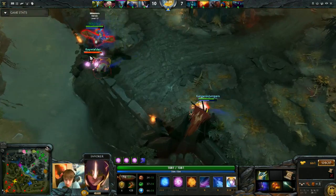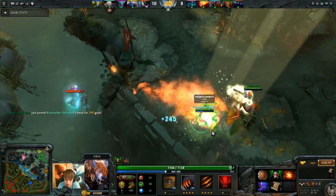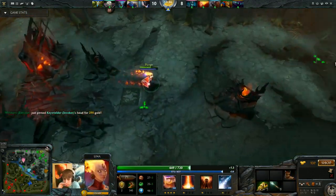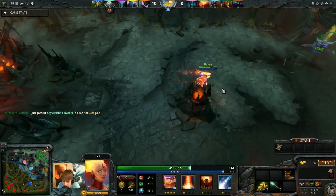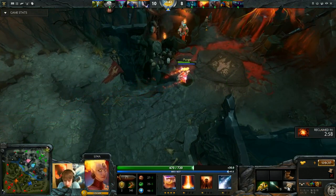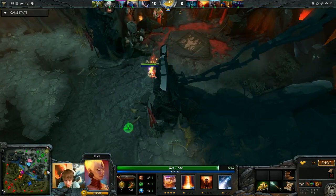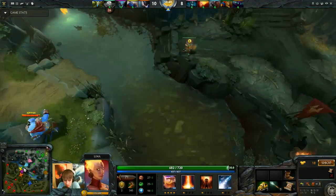Luckily they did get the Invoker. But you can't be missing 200 HP if you're against a Spirit Breaker and you're a squishy Lina. So I go back to base, buy another TP scroll, and go back on the map to prepare to place wards and try to support any allies who get charged.